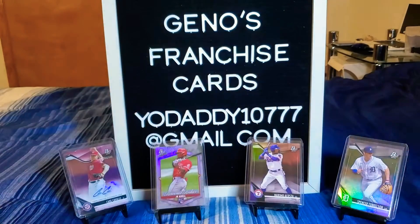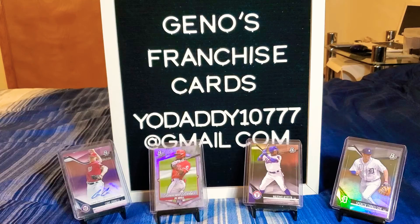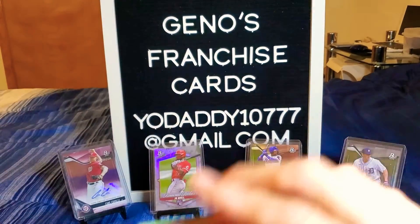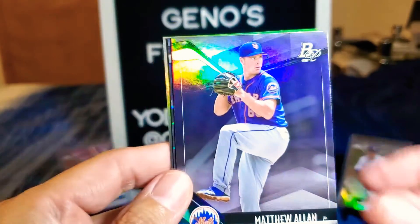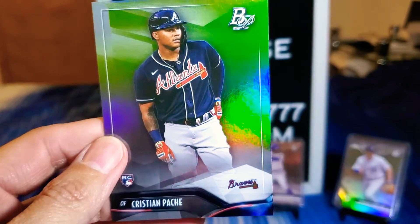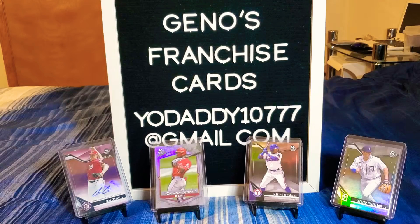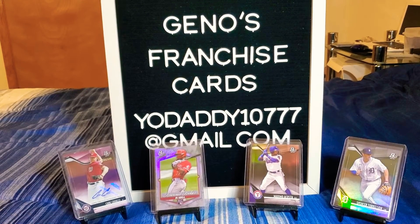I'm going to get my scissors because this is ridiculous. Last pack from this box — we got a Matt Chapman and that's going to be Matthew Allen. Next up is the icy and it's a Brewer — Mario Feliciano. So we finished it off with two prospects on the icy cards, and then we've got ourselves a Christian Pache. Not bad at all — that was actually a really really good box. Didn't expect the auto so yeah, let's get this all taken care of and get to the next box.